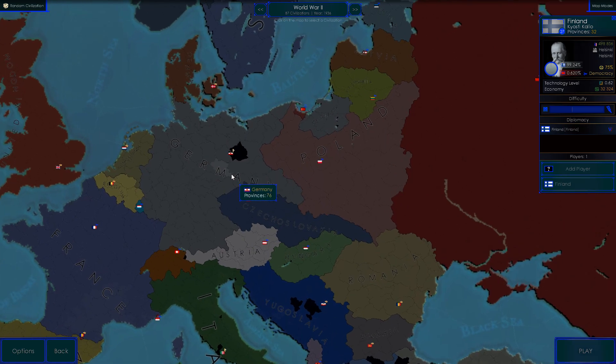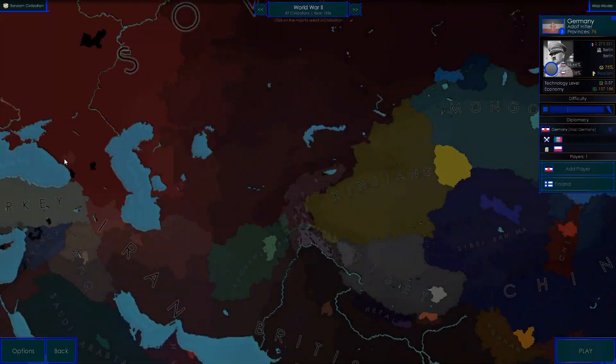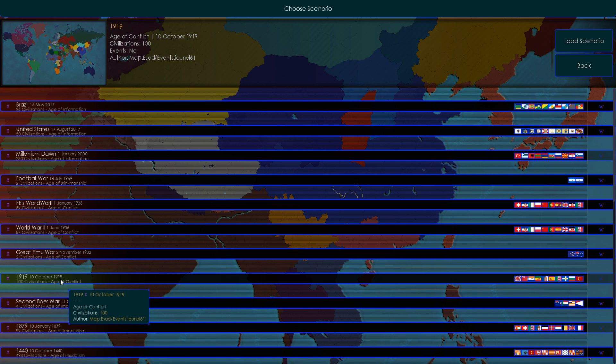In 1936 we have Austria and Czechoslovakia — nice, I like it. World War Two 1939 — actually it's still 1936. And they have Germany, yep, same thing you've seen before. Great Even War — we've seen that already.